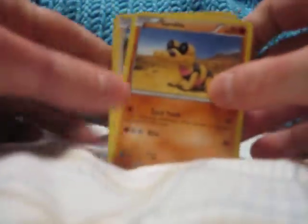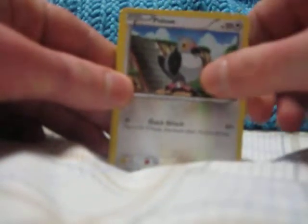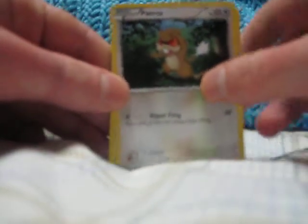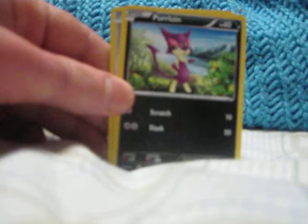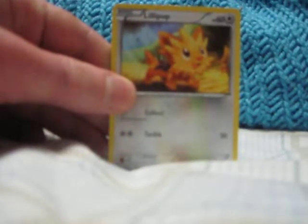And then, as I said, there are five other Unova region Pokemon included in this tin. And they are Sandile, Pidove, Patrat, Purloin, and Lillipup.